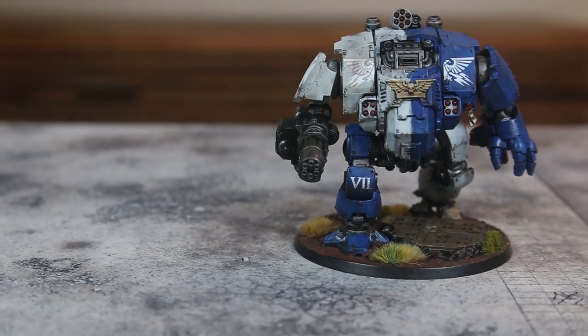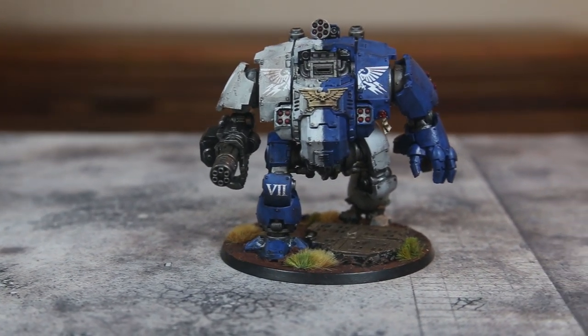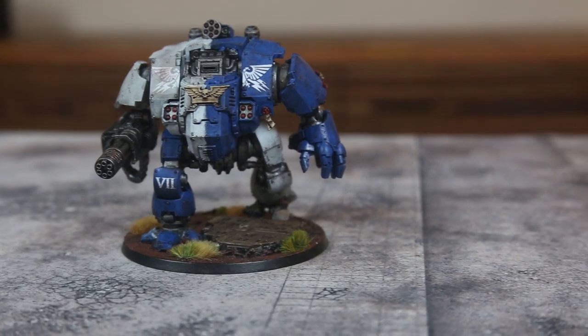I also added one of my favorite models from the Primaris range: the Redemptor Dreadnought. If you're a new player or someone who doesn't like building, there's an easy-to-build version that gives you the big Gatling cannon and a heavy flamer on the wrist — and it's only about eight pieces, versus what feels like a thousand for the regular kit. The easy-to-build one is also about $20 cheaper. I added that as an Elite choice.